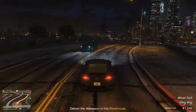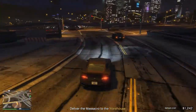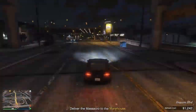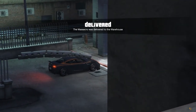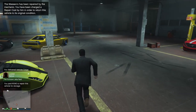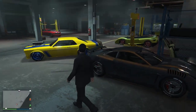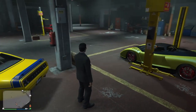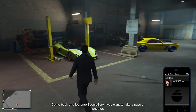It doesn't seem like there are any NPCs coming after me, so all I have to do is deliver the car to my warehouse now that I've stolen it. Fast forwarding — I'm going to deliver the car and pay the repair costs. I lost about a thousand or so. I have about four cars in the warehouse already that I can sell later. The one I just stole is the Massacro.